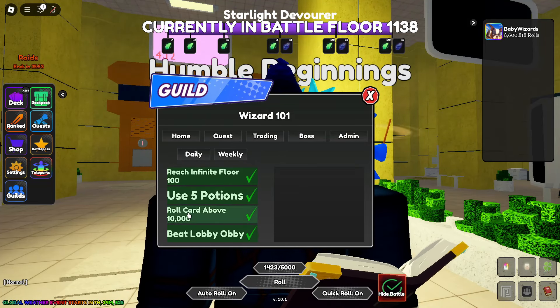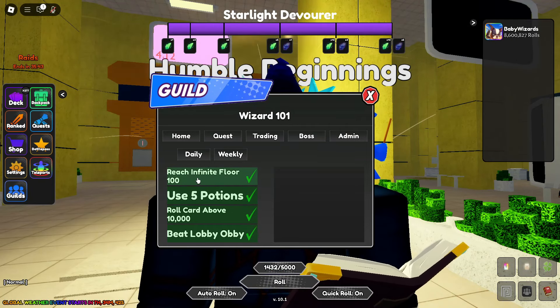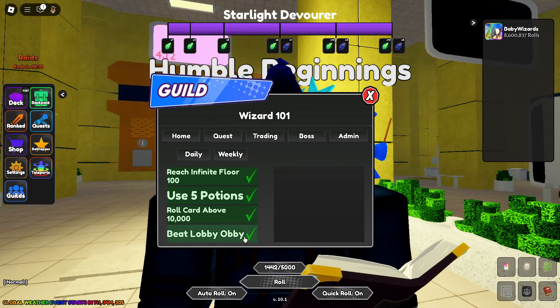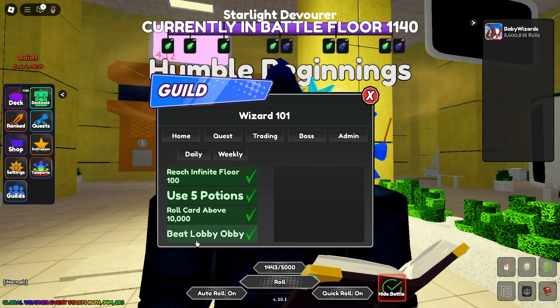Looking at the quest type here — my daily quests haven't changed that often, but each quest gives you plus 1 XP and they're relatively easy. For example: reach infinite floor 100 (if you already have infinite floors, it automatically counts), use 5 potions, roll a card, and beat the lobby obby. For the lobby obby one, you can't use auto kunai or similar settings — you have to manually pick it up.